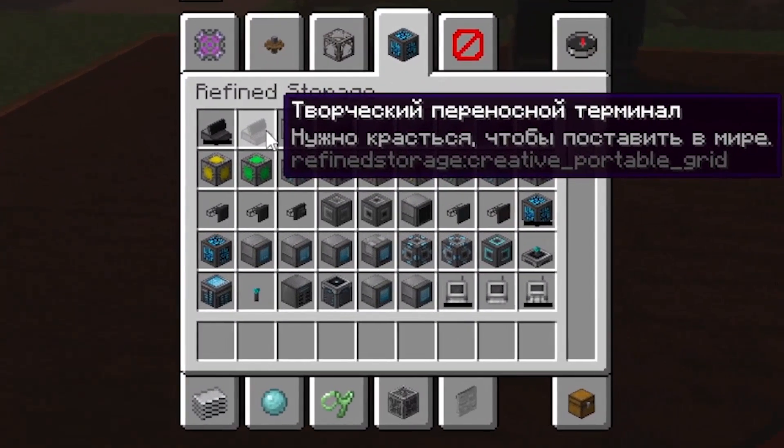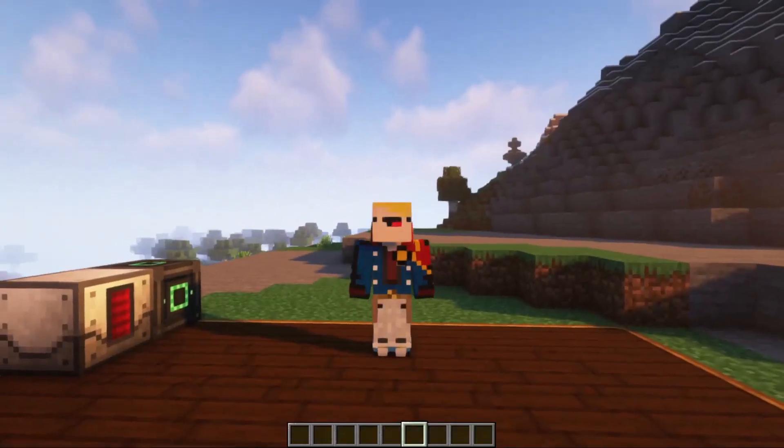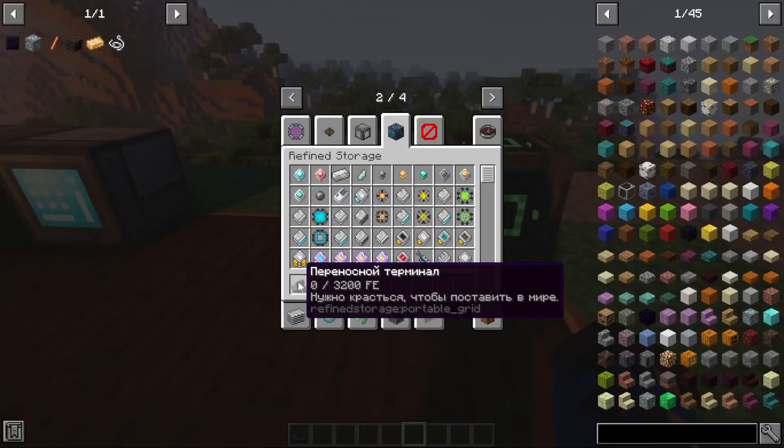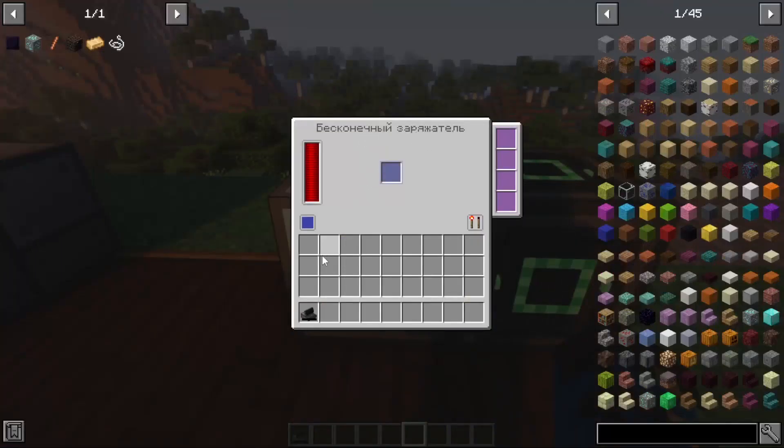There are two of them in the mod: a creative portable terminal and a regular portable terminal that needs to be charged. I took a regular portable terminal and put it in the charger — it's from another mod — and that's how it charges. Now it can be used.